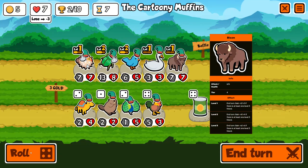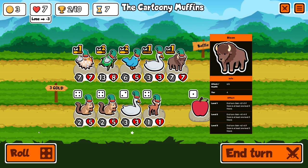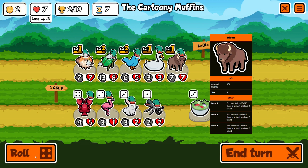The Bison is a 6-6 with the ability to gain +2/+2 at the end of every turn if there's at least one other level 3 friend. At level 2 this bonus increases to +4/+4, and at level 3 it increases to +6/+6.